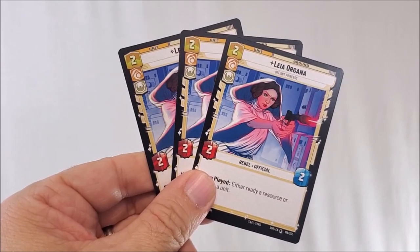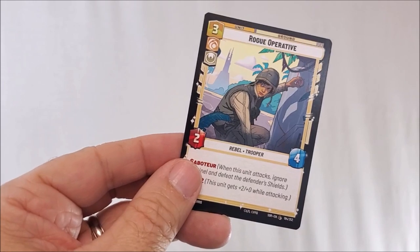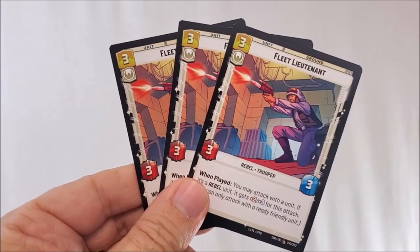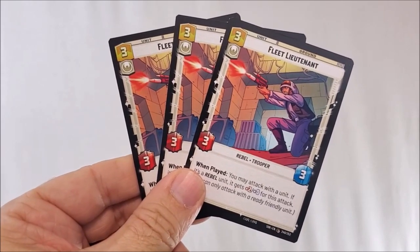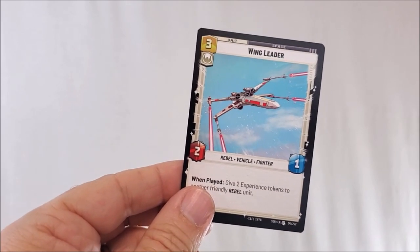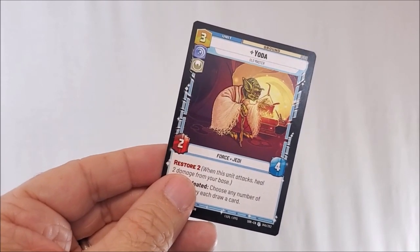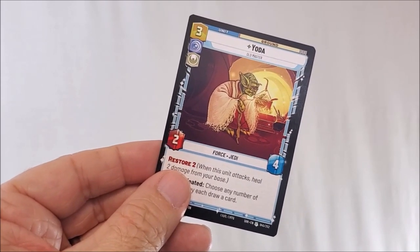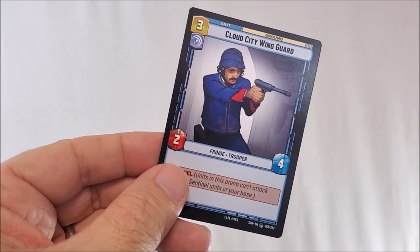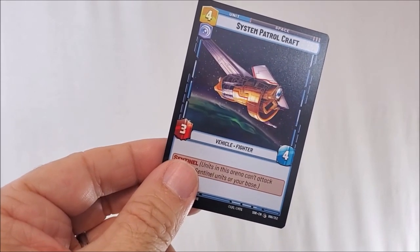Three copies of Leia Organa, strength of two, health of two, deploy cost of two. Rogue Operative — another rebel trooper — strength of two, health of four, deploy cost of three. Three copies of Fleet Lieutenant, strength of three, health of three, deploy cost of three. Wing Leader, strength of two, defense of one, deploy cost of three. Yoda — your Force Jedi — strength of two, health of four, deploy cost of three. Cloud City Wing Guard, strength of two, health of four, deploy cost of three. System Patrol Craft, strength of three, health of four, deploy cost of four.